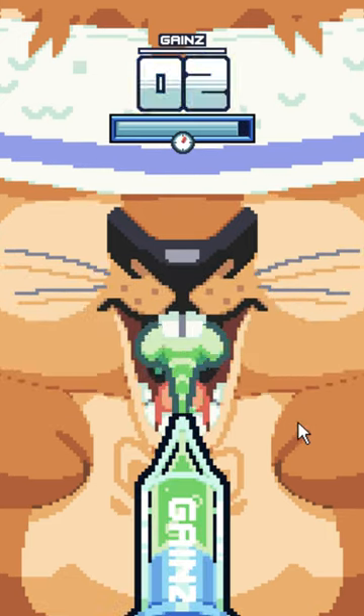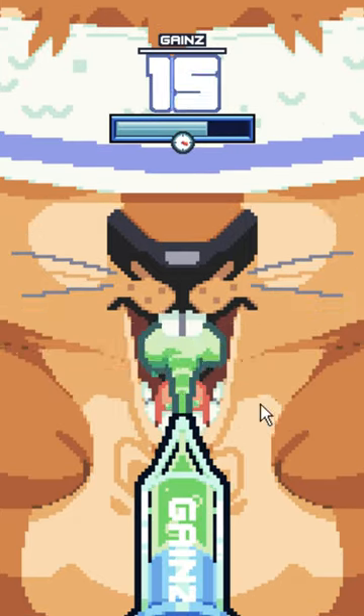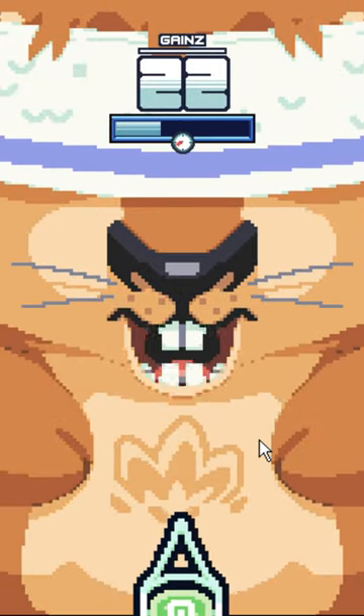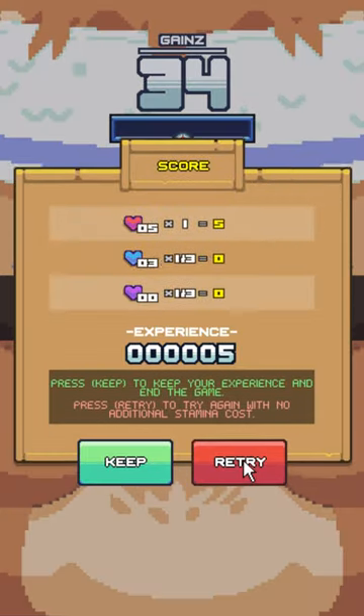Alright, so for this one, we're going to squirt the liquid gains into our squirrel's mouth. The whole objective here is to not spray him in the face — because if you hold it too long, you'll spray him in the face. Give him a little money shot. Okay, that actually isn't too bad.